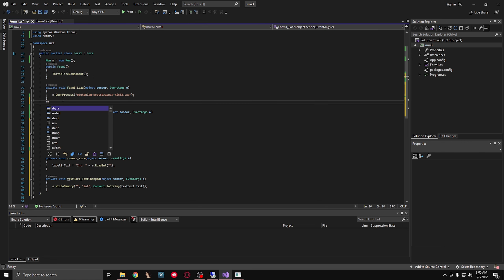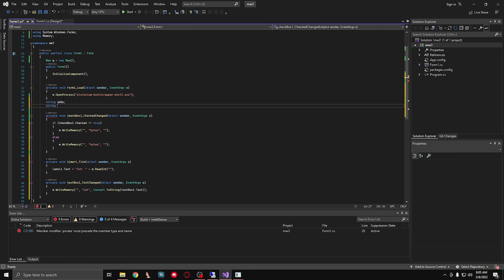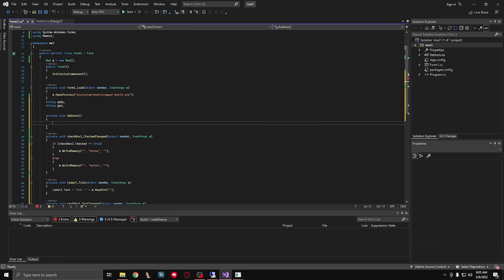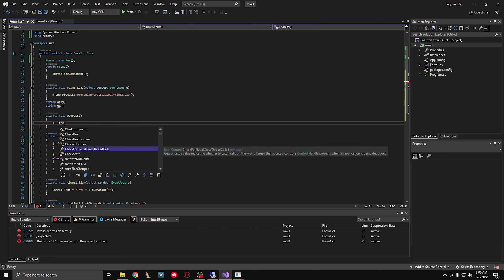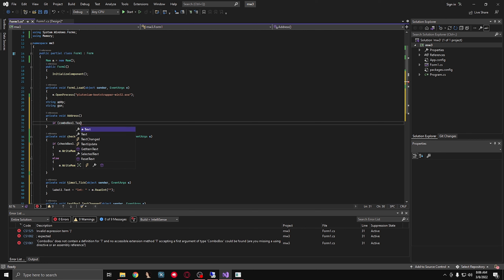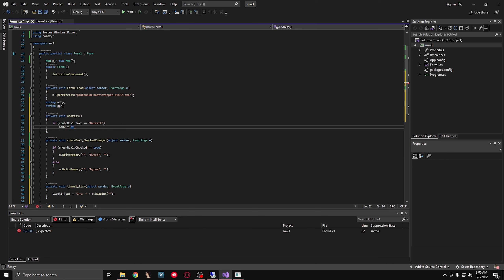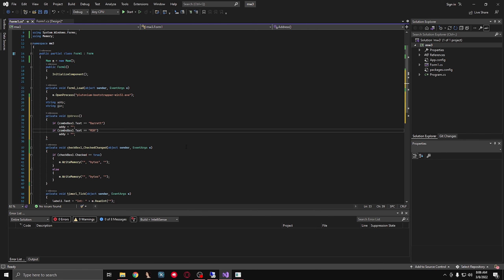So what we need to do is add a string here. I'm going to say string addie and string gun. Now we're going to say private void address, and I'm going to say if combo box one text equals - not normal - Barrett, then addie equals and then the address of the Barrett. And then we're going to do the same thing for the MSR, and say MSR.